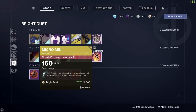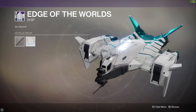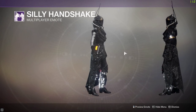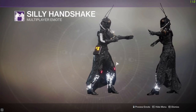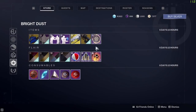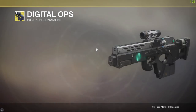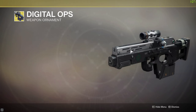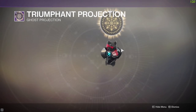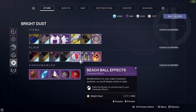Here's the meat and veg: the bright dust section. This week we've got the Micro Mini - adorable - then the Edge of Worlds ship, the Silly Handshake emote, the Flick of the Wrist emote, the On Guilt Wings ship - clean and tidy - a Digital Ops weapon ornament for the Multimach, and the Triumphant projection for your ghost. There are also transmat effects and more ghost projections and consumables.